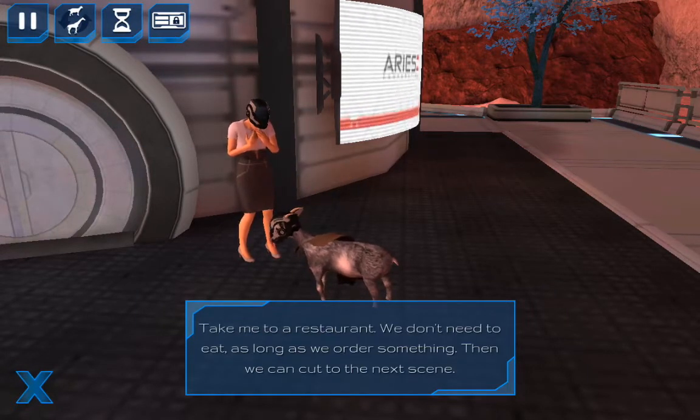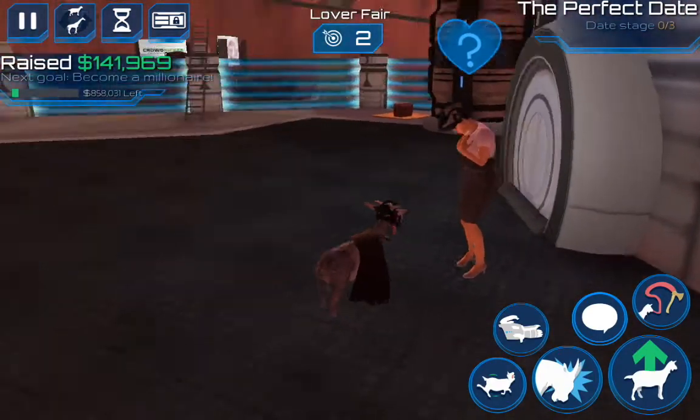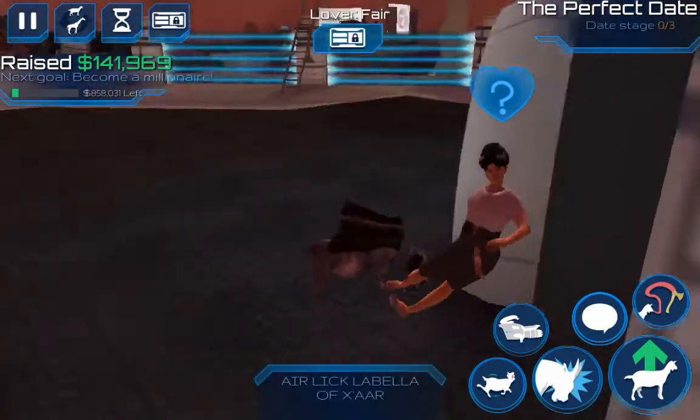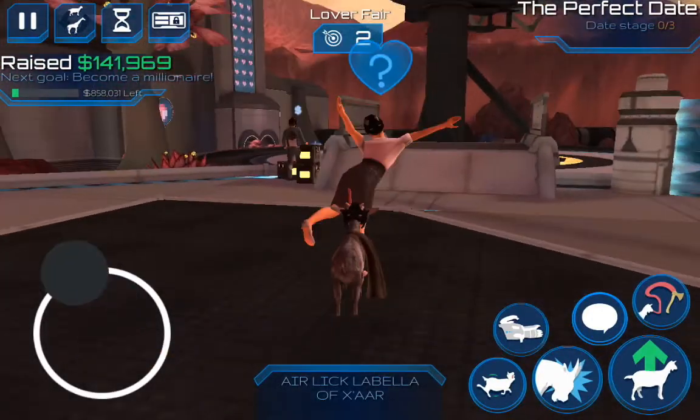Take me to a restaurant — we don't need to eat as long as we order something, then we can cut to the next scene. To the restaurant — bait stage? Okay, I'm going to have a little cute. All right, and you're going to come with me. All right, good. All right, wonderful.